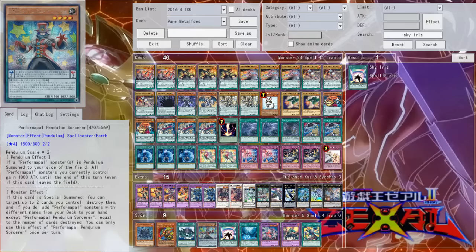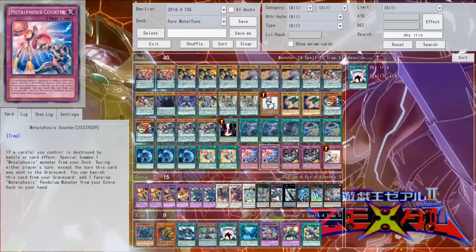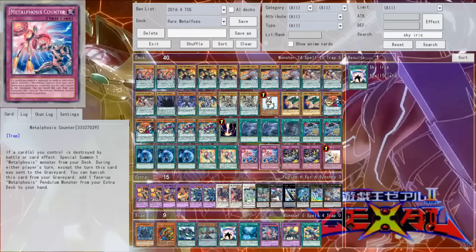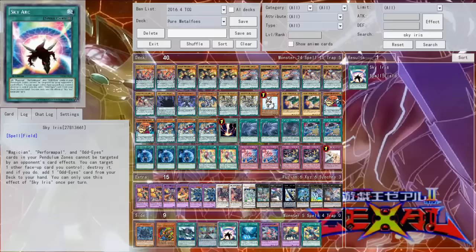Speaking of field spells, playing Performapals and Sky Iris — playing an Odd-Eyes Performapal Metalfoes deck is definitely not the worst thing in the world. The great thing is this does trigger your Metalfoes counter: whenever a card you control is popped by a card effect, you get to set a Metalfoes spell or trap from your deck. Sky Iris can do the same thing, so it's really nice.